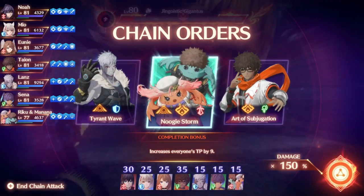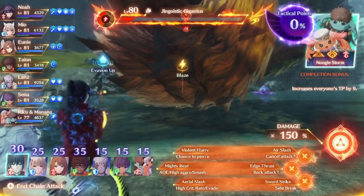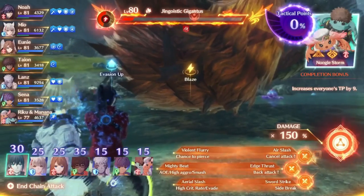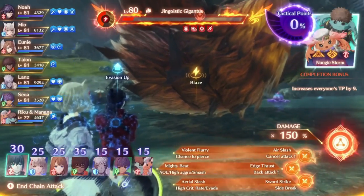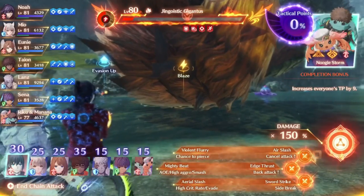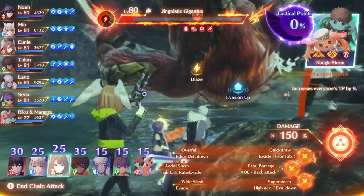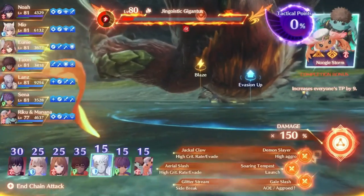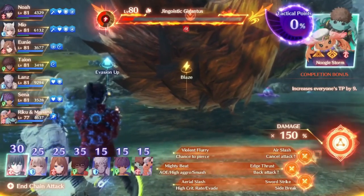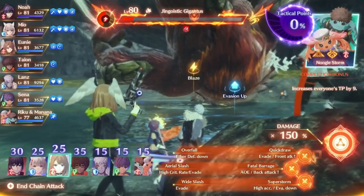After picking your brave order for the round, you'll notice the damage multiplication percent in the bottom right — this number shows what the damage of the art or special used will be multiplied by. At the start it's only 50% more damage, but things can start to stack quickly. From there, you'll see the character selection in the bottom left. You will see a number above their head — this number refers to tactical points. In the top right of the screen there is a bar for these tactical points that starts at 0% every round. In order to complete a round of a chain attack, you need to fill this to 100%.